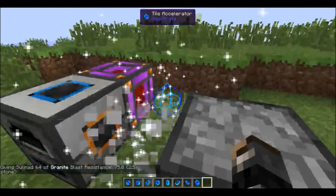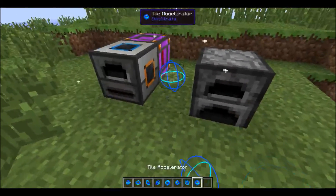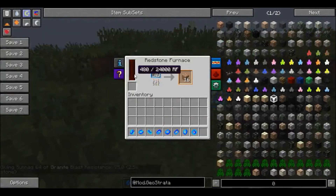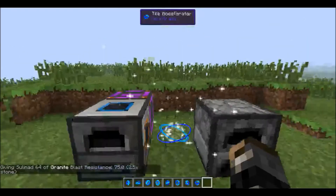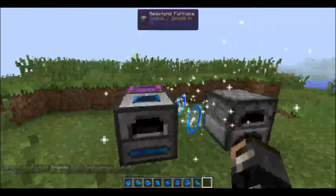If I was to destroy that one and add this back, and throw this in there, we can see that it doesn't charge as quickly. So like I was saying, only the ones adjacent to it work — diagonals don't work.